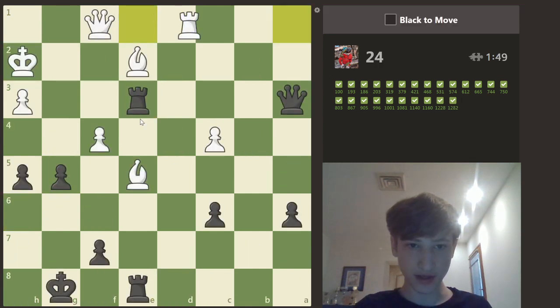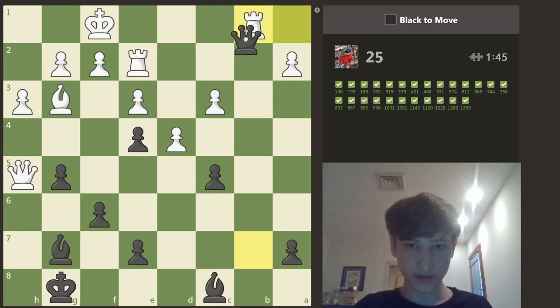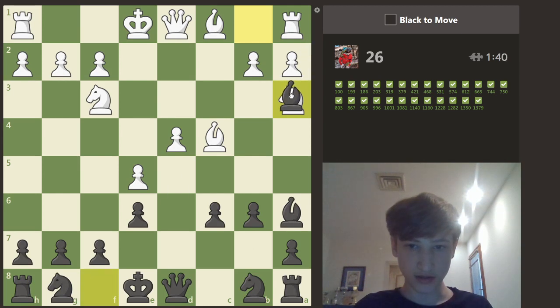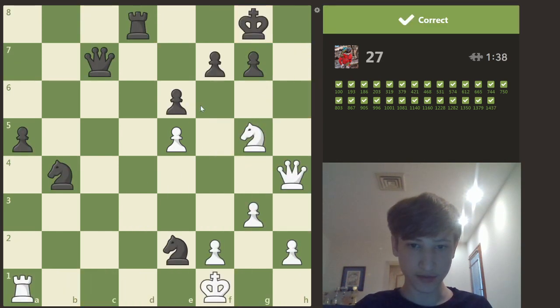Rook d8 — the knight is pinned so I can't take back. E2 take, a1 take, b1, bishop a6 take, e1 — that wins. Take a3 and give it a check and win the bishop.